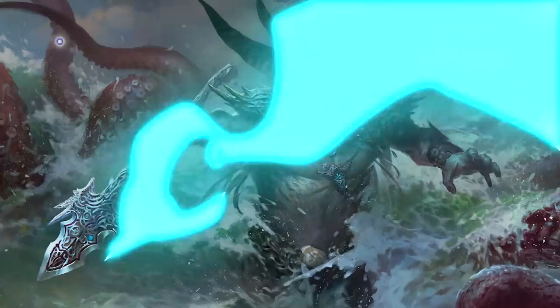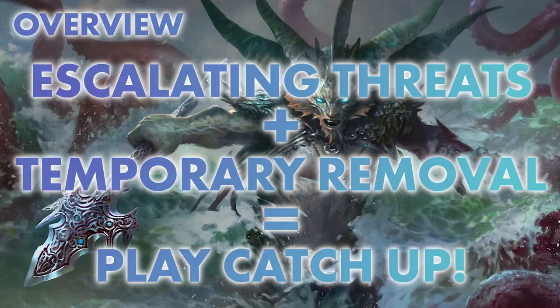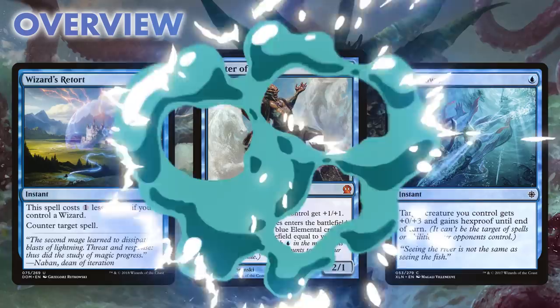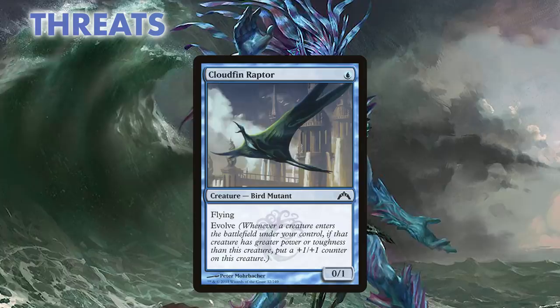The deck uses Mono Blue Tempo to create a very curve-dependent deck that quickly balances escalating threats with temporary removal to force our opponent to constantly play catch-up. The components of the deck are threats, protection, and disruption, and our deck will quickly begin to sink the hopes of your opponents as you pull further and further ahead while they struggle to tread water.